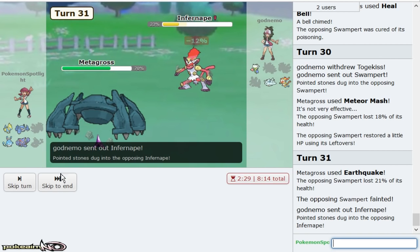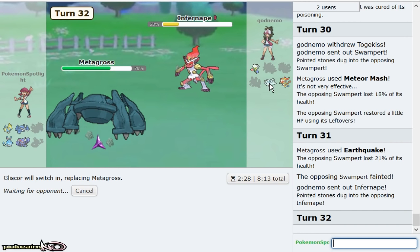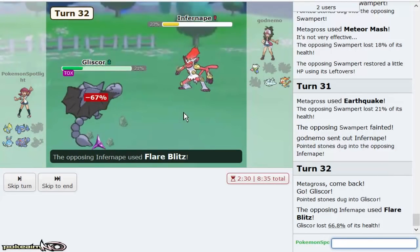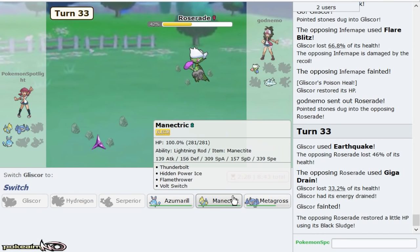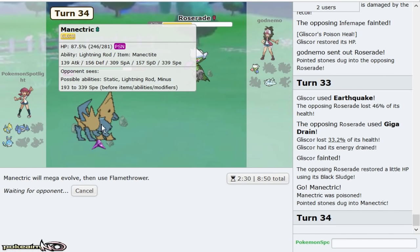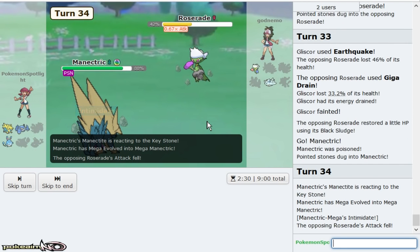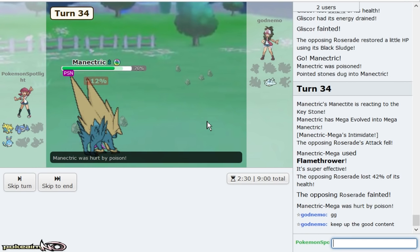It should Flare Blitz right here. I would Flare Blitz. And that gives me a Z Belly Drum which either knocks out Azumarill or puts Roserade in range of Manetric. So it Flare Blitzes here. I Earthquake. Manetric KOs with Flamethrower. What I had to do the entire game — assuming this does KO him, which it should — yeah, what I had to do the entire game because we've been fighting a lot of Swampert is pressure the Swampert the entire time.